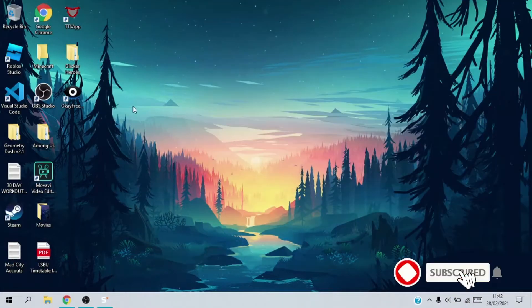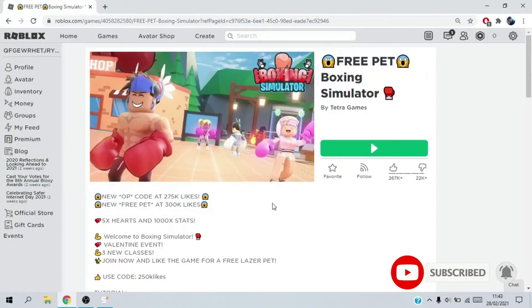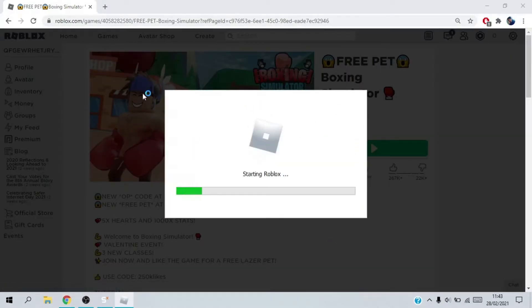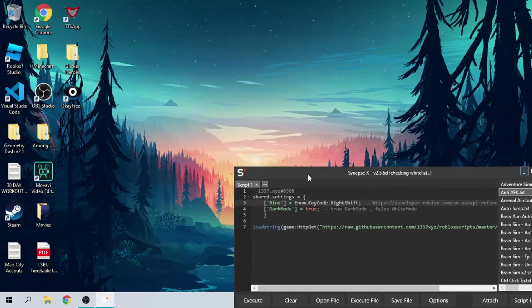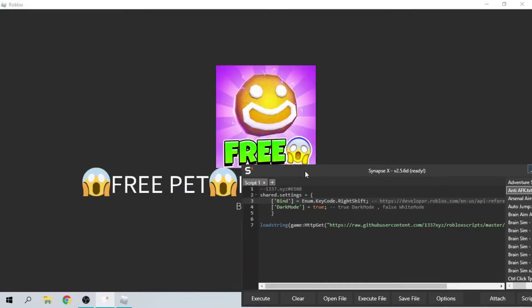Hey guys, welcome back to another video. In today's video I'm going to be showcasing a boxing simulator script. The exploit I'm using is Synapse X — you can buy Synapse for $20, it's the best exploit out there. You can also use Kernel which is free and just as good. Do not download anything from wearedevs.net, they will give your PC a virus.